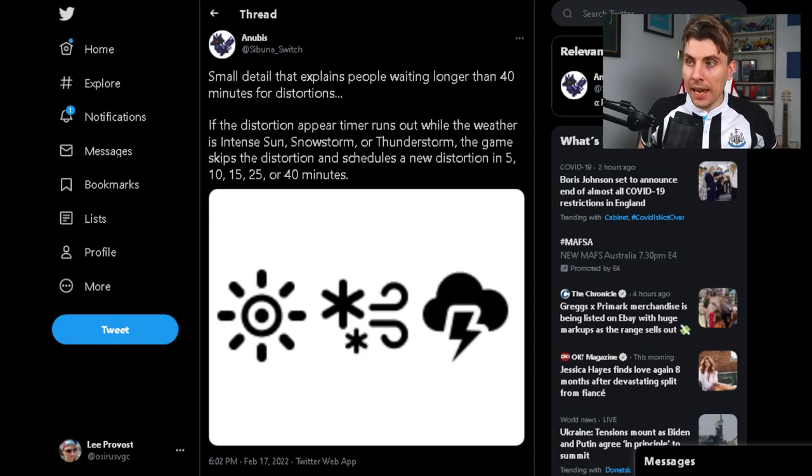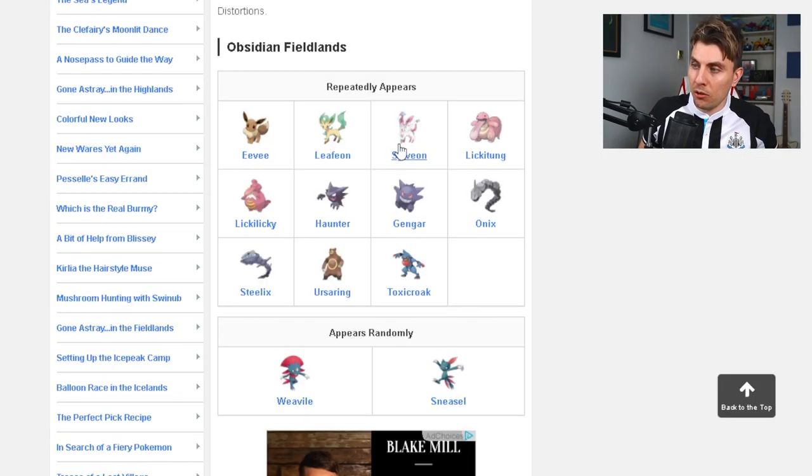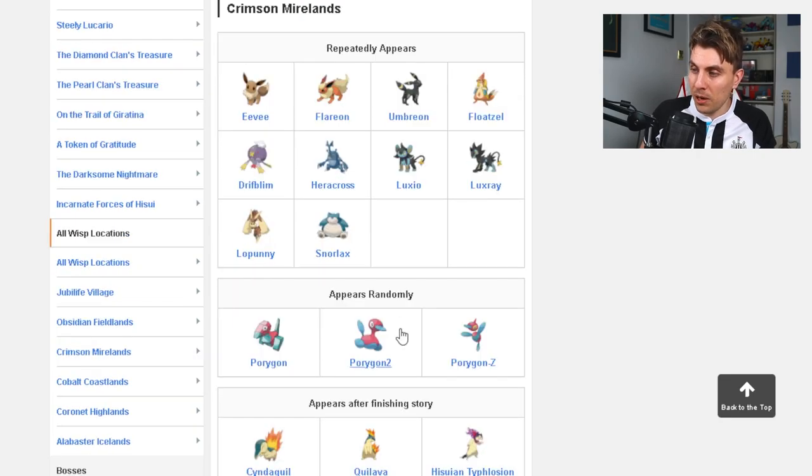Before we get into anything else, let's cover the exclusive Pokémon available in the different areas around these space-time distortions. Every area gives you a different array of Pokémon. In the Obsidian Fieldlands, you get common Pokémon, with rare spawns being Weavile and the Johto Sneasel. In the Crimson Mirelands, you can get Eevee, Flareon, Umbreon, and Snorlax as common encounters.